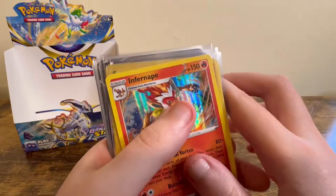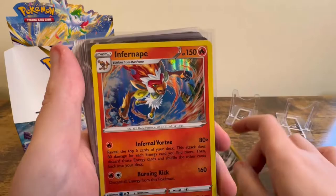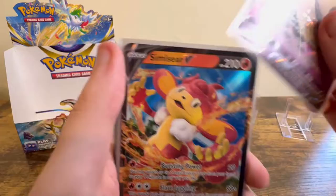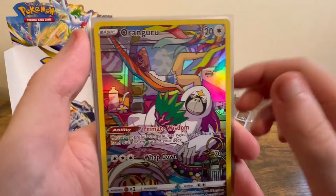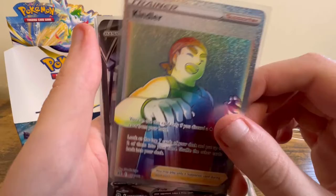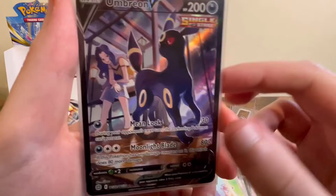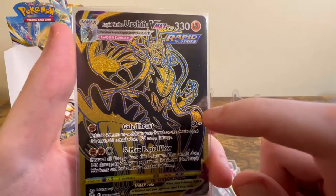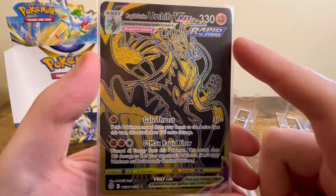Let's do a little recap. For the Hollows, we got Boss's Orders, Dusknoir, Infernape, Moltres, Professor's Research, Garchomp, and another Infernape. Then we also got Whimsicott V, Morpeko V, Raichu V, Mimikyu V, Simisear V, Flygon V, and Mimikyu VMAX. We got a Kangaskhan Character Rare, an Umbreon Character Rare, a Raichu Full Art, a Kindler Full Art Rainbow Trainer, an Umbreon V Character Rare — which is incredible, I was really hoping I could pull one of these — and a Rapid Strike Urshifu VMAX. If you go check out my Instagram, I'm going to post a picture comparing it to the Japanese version I pulled in the VMAX Climax box.